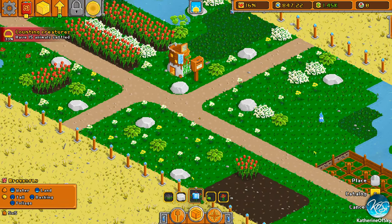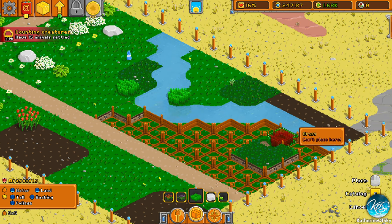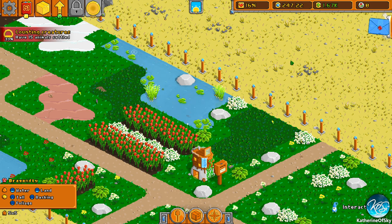We could definitely use more love. I guess we could expand when we get more gold. I would like to put down more lilies. We can use some grass here and there, placing some by the water areas. But I have no more money.